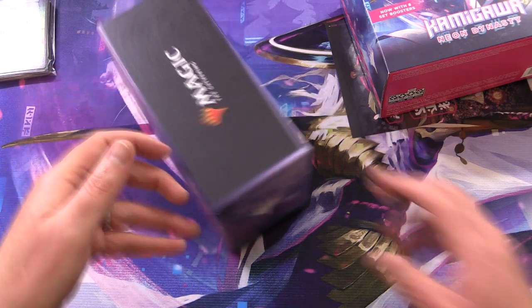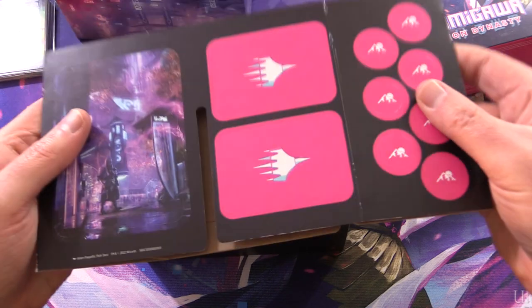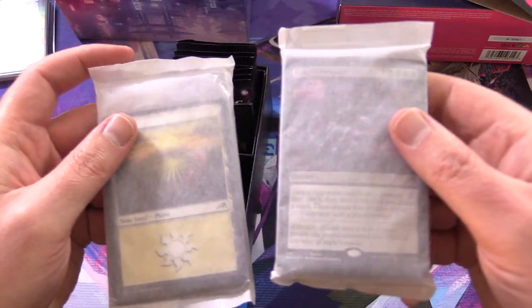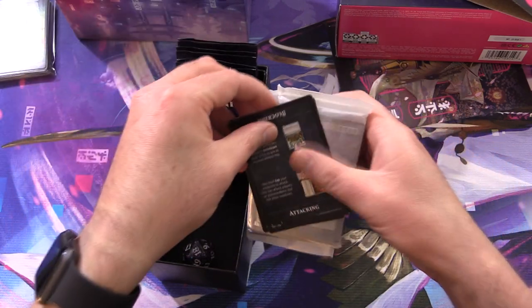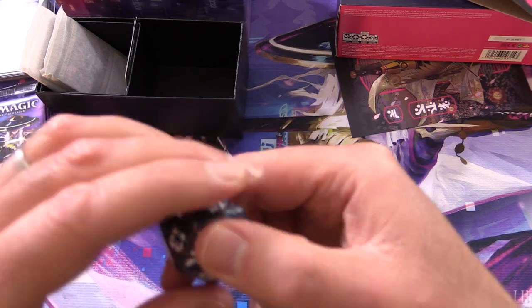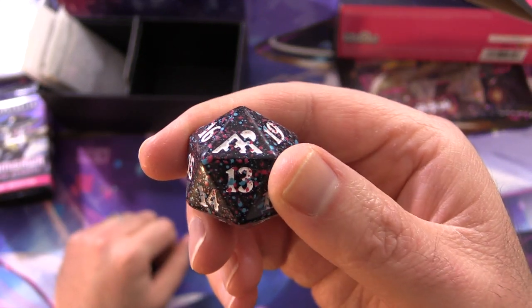Thank you for being a patron. So we've got this cardboard thing with some punch-outs and other goodies — we saw that in the previous video. Also a promo card, lands, some paper packs and tip cards, but we have 8 packs of goodness here. The spin-down looks like a paint-spattered die with the Kamigawa Neon Dynasty logo. Let's roll a lucky 7.